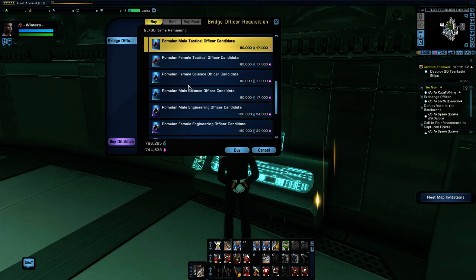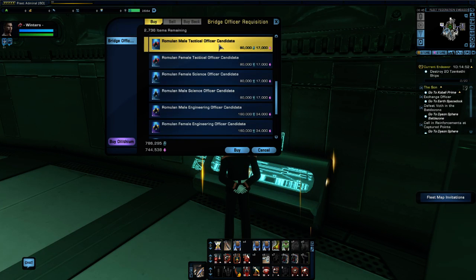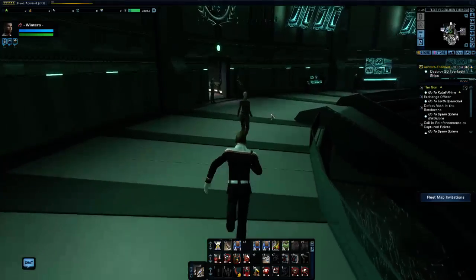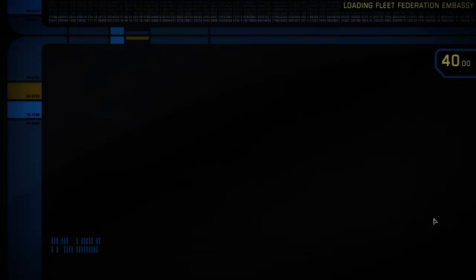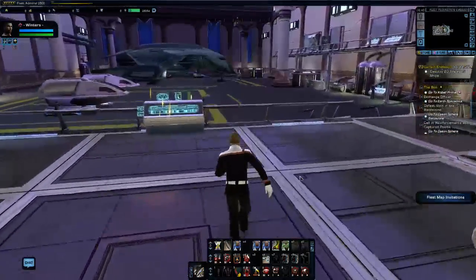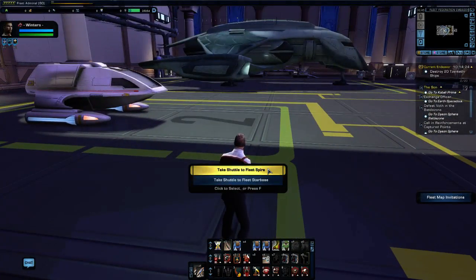The lobby of the embassy also has bank, mail, and exchange access. We're going back to the shuttle bay to move on to the next holding: the Spire.